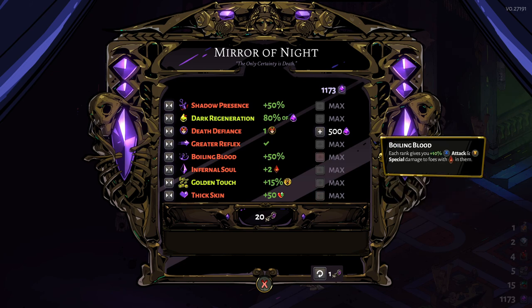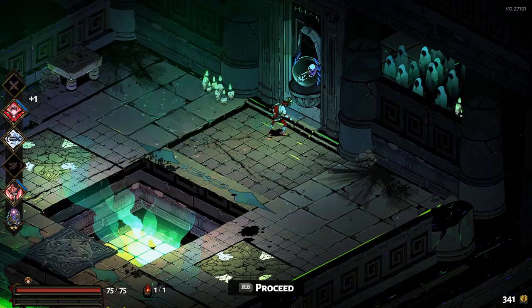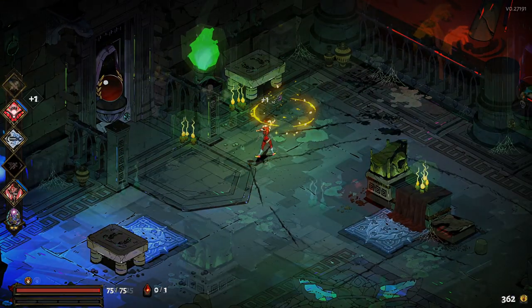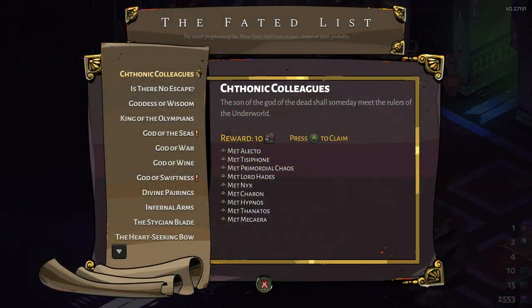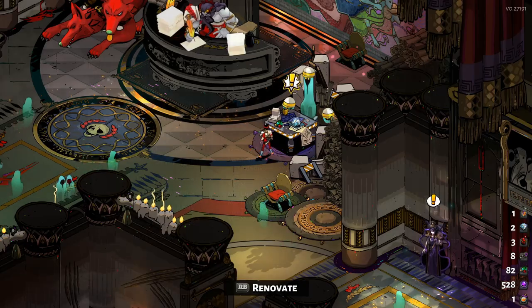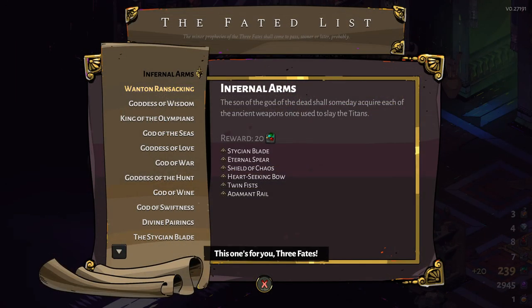If you do all that you are sure to get a lot of crystals to upgrade your talents. Now for Chthonic keys, there is not an easy way to farm them like the crystals. You will get them from room rewards, and if you go to a room with a skull level on it you will be able to gain two keys from the reward. There are also three other ways to get them, including completing the prophecies from the Fated List, which can be bought from the House Contractor — which I highly recommend you pick up.